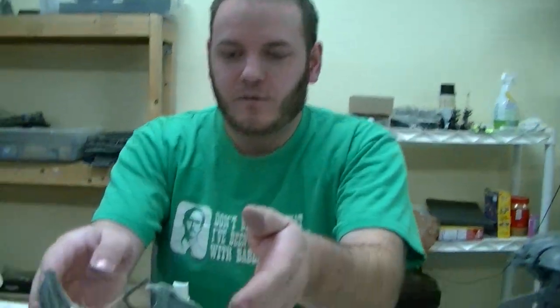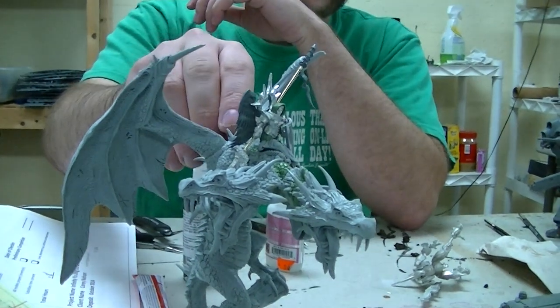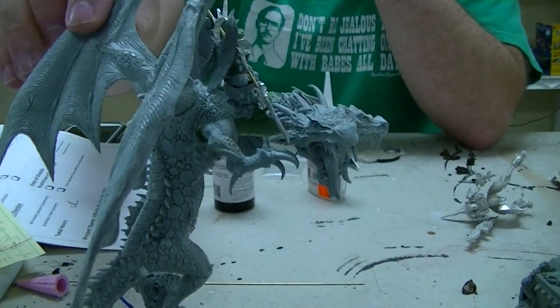Today we're going to take a look at a very unusual chaos dragon for a Warriors of Chaos Army. So here we have a two-headed Forgeworld Carmine Dragon with a St. Celestine rider, converted to have a lance and wings.